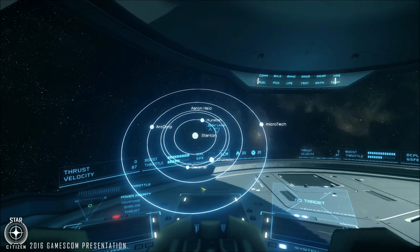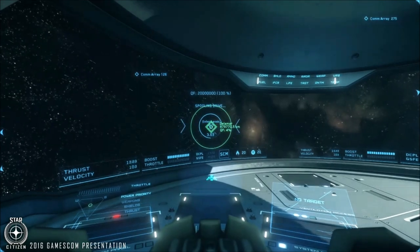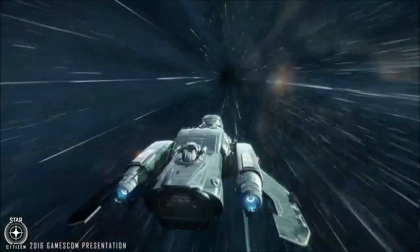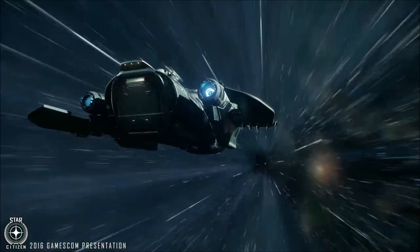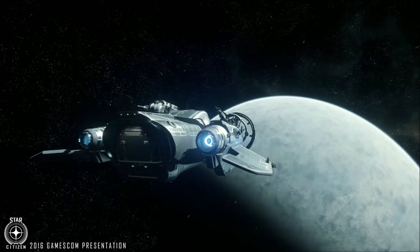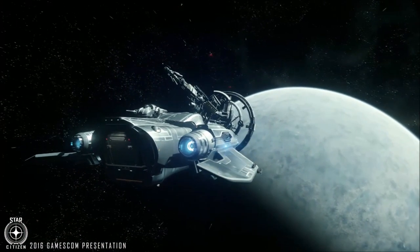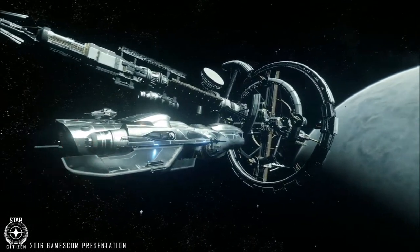One of the first things I want to talk about is the dynamic missions. They showed throughout the Gamescom presentation that there are dynamic missions going to happen throughout the Persistent Universe, in particular with release 3.0, which was formerly 2.7, but now they're dubbing it 3.0 because there's so much they're integrating. The first highlight is Planetside Landings. As you see the Freelancer get into position, there is no real draw distance or fade-in effect — what you see is what you see when you get to the Planetside.